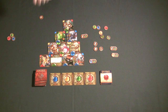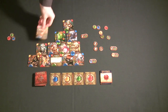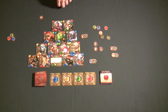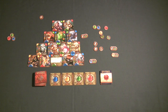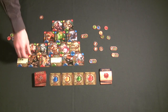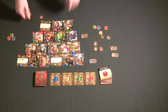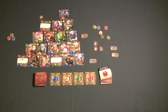Each player's pyramid can be as wide as they want, but no pyramid can be more than five levels high. The cost to get characters or laws into play is based on exactly where you're playing them in your pyramid. Law cards have zero cost no matter where you play them, which is a nice benefit, but character cards all have a cost based on which level of the pyramid you place them.